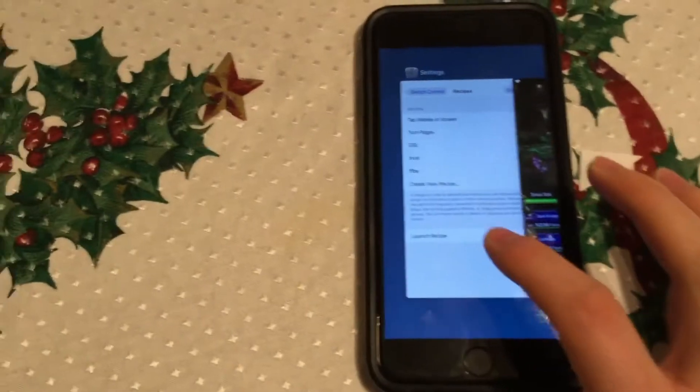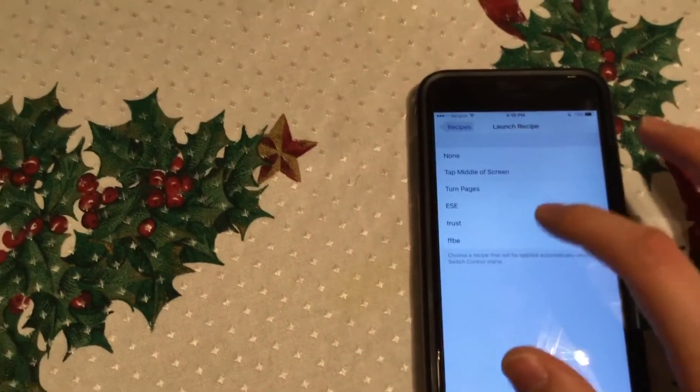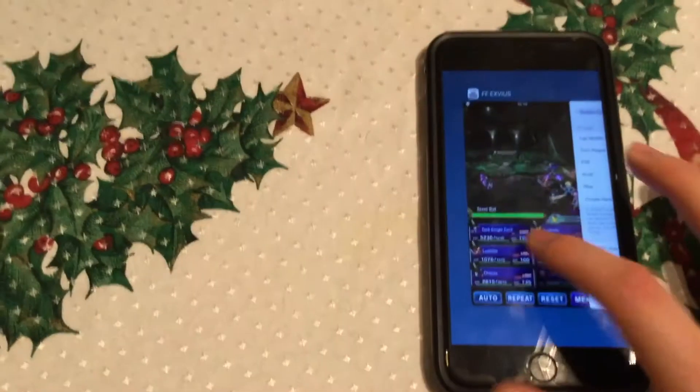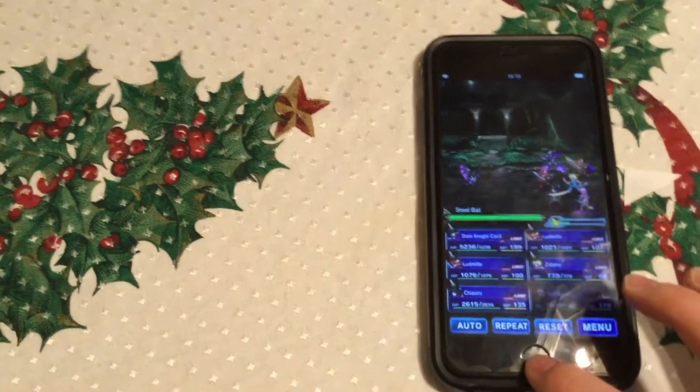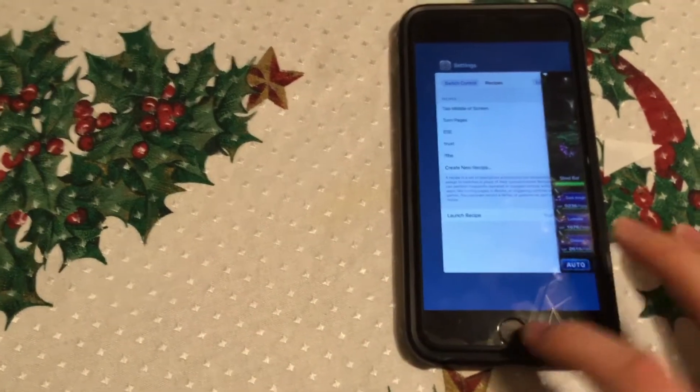So this does require some trial and error. But I do have another one that does work. We'll do Launch Recipe — trust. Put it back up here just in case it didn't work. So again, I have the screen active: one, two, three, four, five.